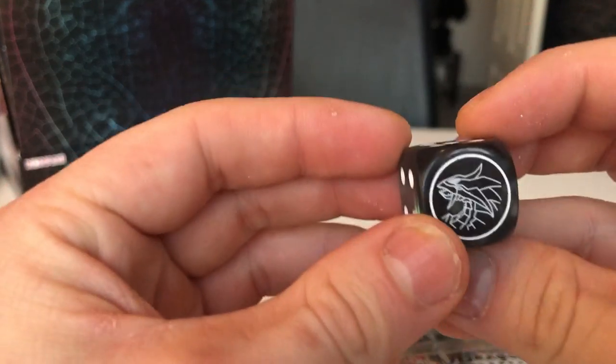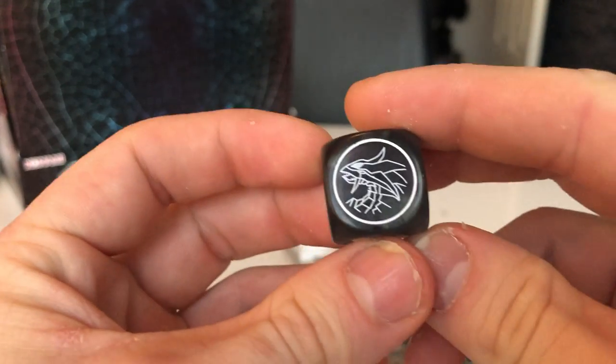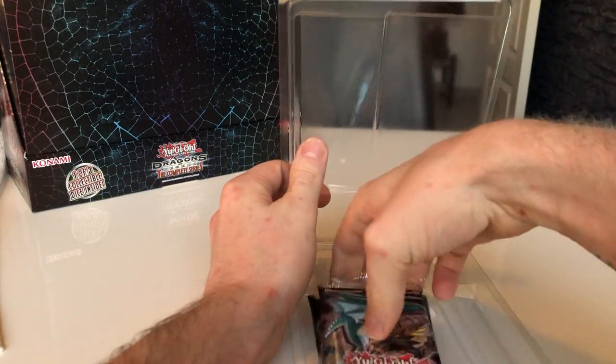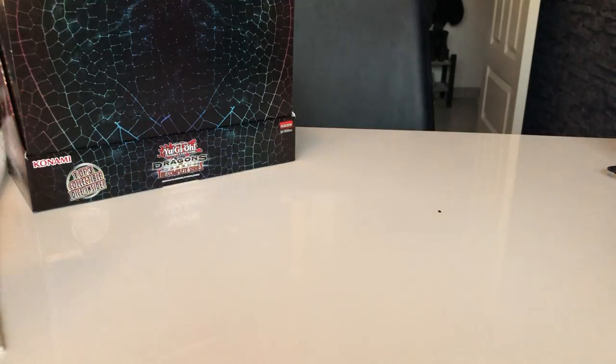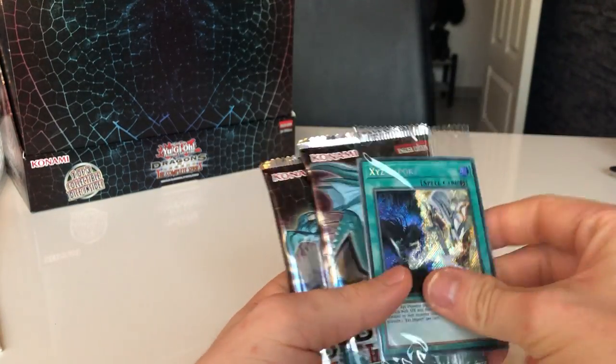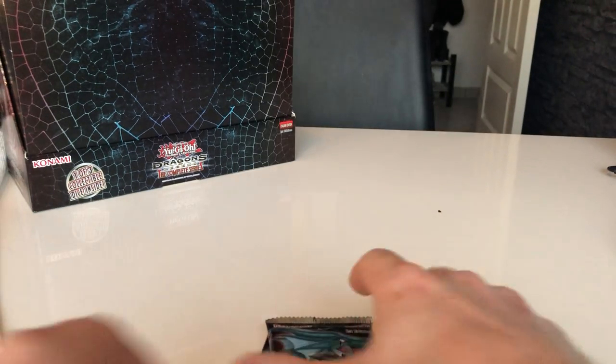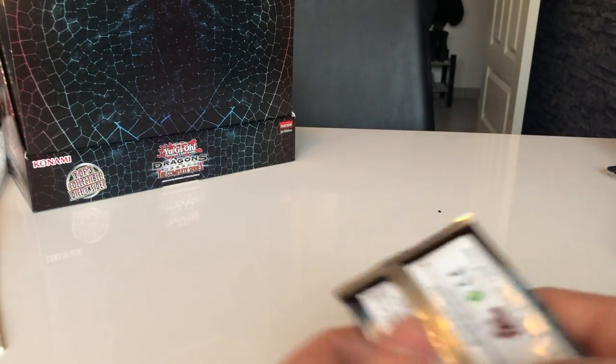We have the dice — the black or gray dice with the blue eyes on it. And we have one more of these cards here, on the special ones. We actually got two XYZ imports in the same one. Wow, that's not very fun.